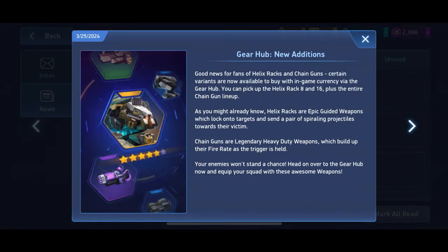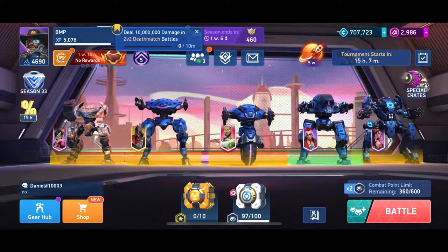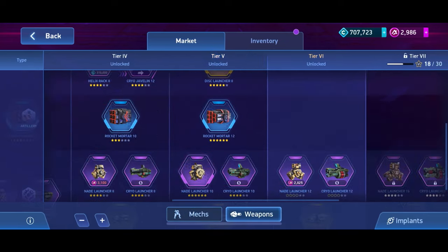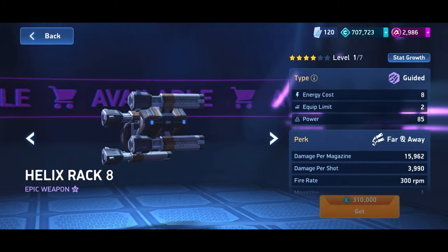Okay guys, so I'm back on my free-to-play account. There's been some new additions to the gear hub as you can see here, and I'm going to be testing one of these new weapons and seeing how useful it is. There are a few different weapons that have been added for credits and A-coins, but the main one I want to get is right here - the Helix Rack 8. So let's go ahead and buy it.